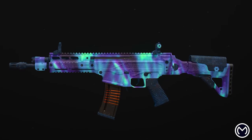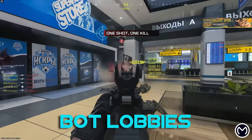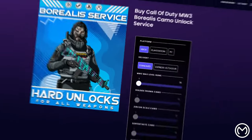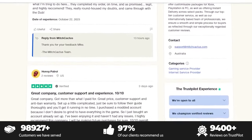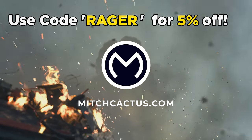Before we carry on, if you're looking to permanently unlock the new Modern Warfare 3 Mastery Camos, play in bot lobbies to max out your guns and unlock camos quickly, or get an instant delivery pre-made account, check out mitchcactus.com. They're the biggest and most reliable sellers with tons of offerings for Modern Warfare 3, with completely safe and legitimate services on all platforms. They have almost 10,000 reviews on Trustpilot, so use code RAGER for 5% off for a limited time — link in the description.